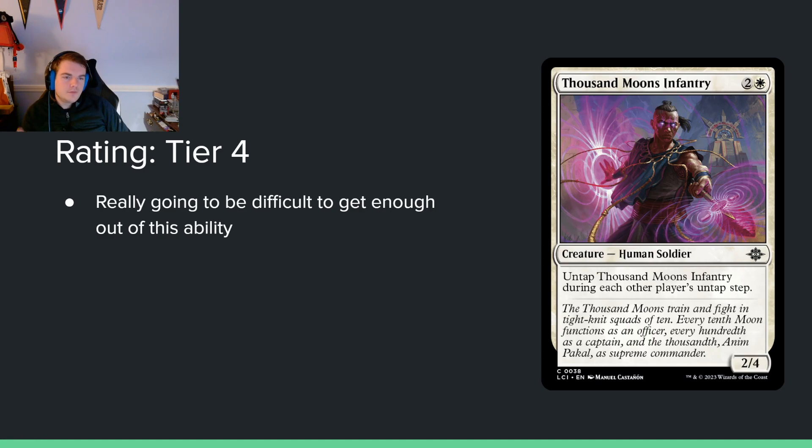Thousand Moon's Infantry — 2 and a white for a 2/4. It untaps during each other player's untap step. There are some tap synergies in the set where you can tap your stuff to cast spells a little cheaper. I'm probably never going to play it. It just seems too finicky to be good, and a 3-mana 2/4 is horrendous.